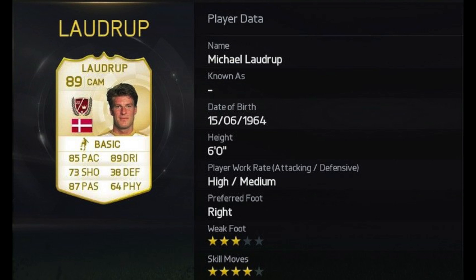Next up guys, we have got Michael Laudrup, the other Laudrup brother — twin brother even. 89 rated CAM, a much better looking card. 85 pace, 89 dribbling, 87 passing — a fantastic looking CAM with four star skill moves and a three star weak foot, and 73 shooting as well. Very nice indeed.